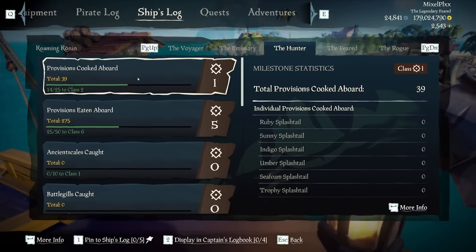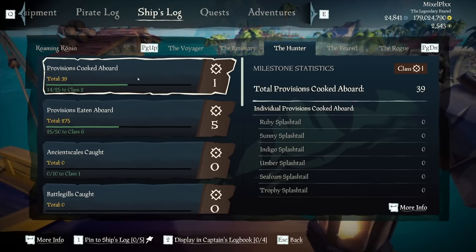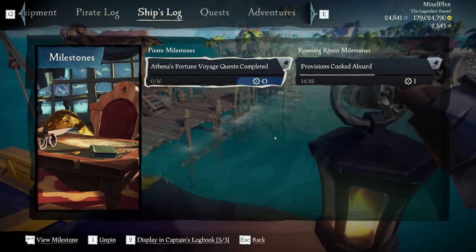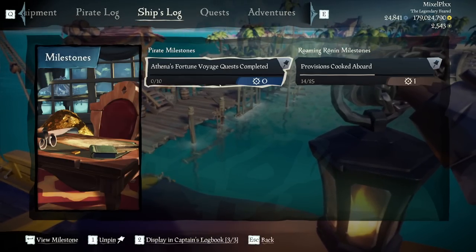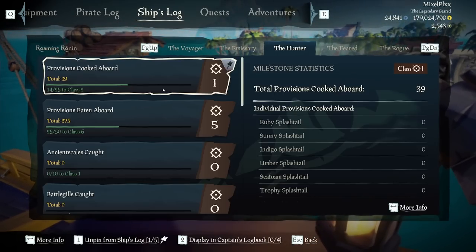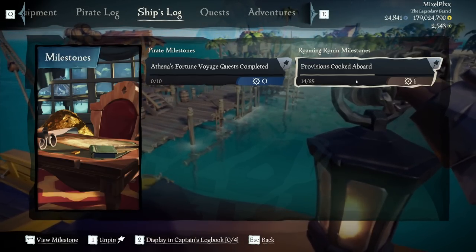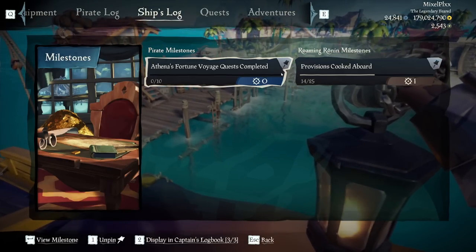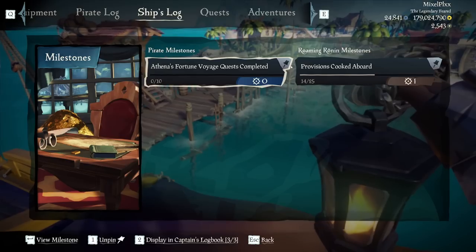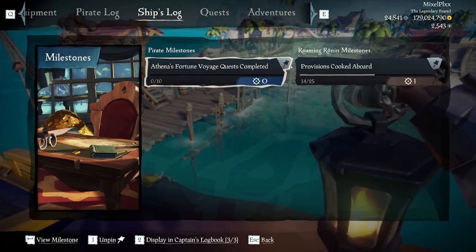If you're looking to track a certain milestone, you can actually display it in a menu. You can pin it to the ship's log. As you can see on the Roaming Ronin, we can track the milestone and it goes straight to it — so we need 11 more to get this done. Pretty cool. If you want to keep track of all your stuff, this is an easy way of doing it. I really recommend this especially for those looking to track things like the sea dog stuff.